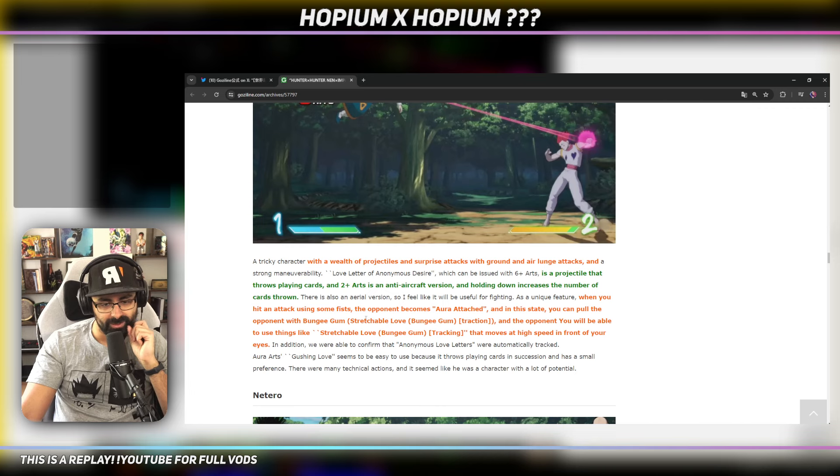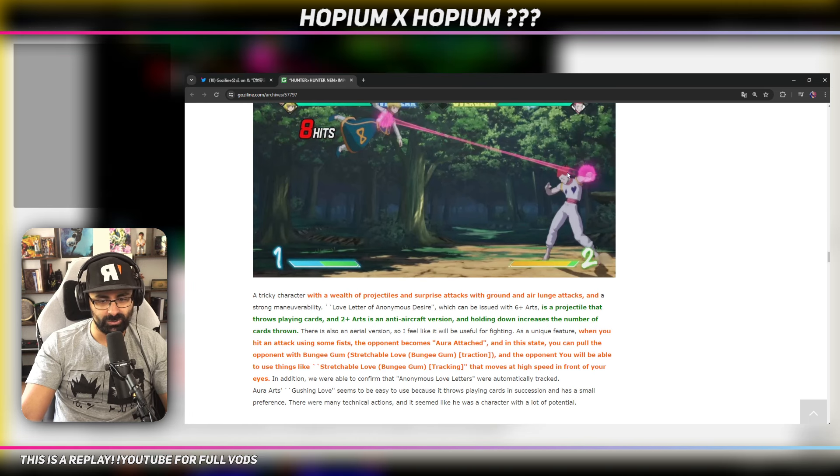When you hit an attack, your fists become aura-attached, and in this state you can pull the opponent with bungee gum. So you need to hit the opponent with something to plant the bungee gum and then use bungee gum to extend. I like that - that's cool.